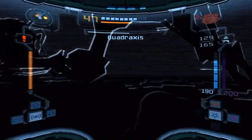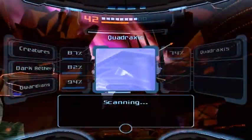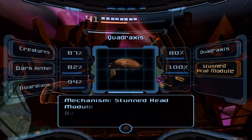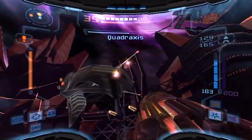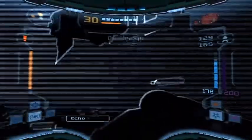Now this you really want to scan because this is the part where I forgot to scan - the stun head module, that's really important as well. And now that he's helpless, we can go ahead and shoot those little things on his antenna. I should probably do this in echo visor - there we go.